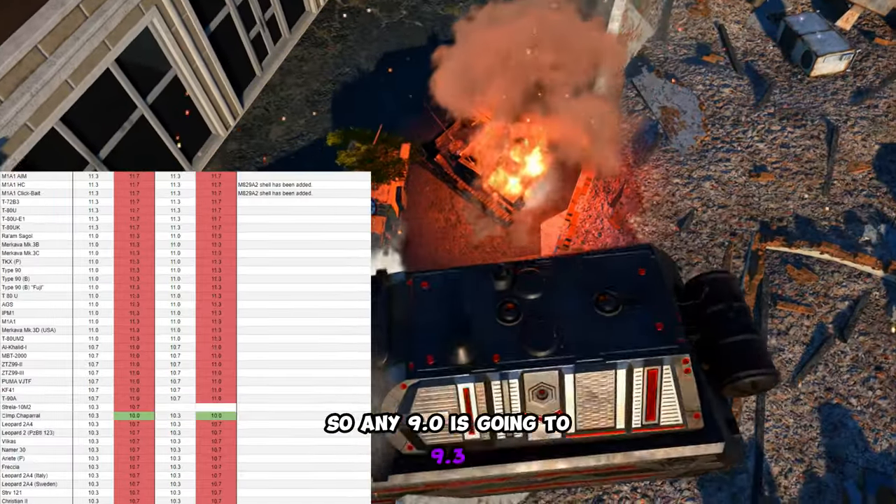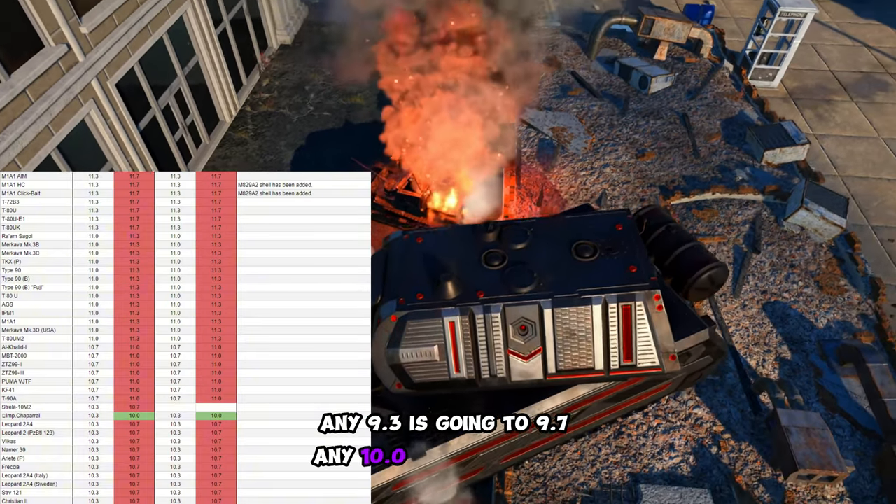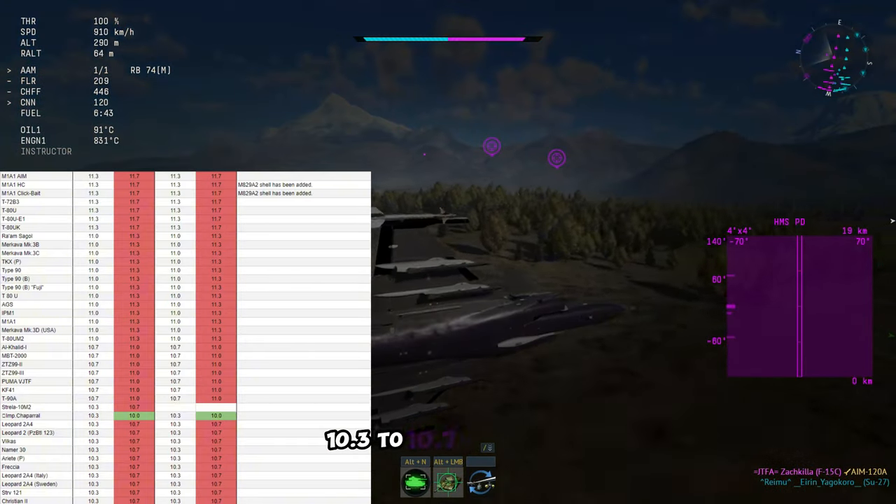So any 9.0 is going to 9.3, any 9.3 is going to 9.7, any 10.0 is going to 10.3, 10.3 to 10.7, and so on.